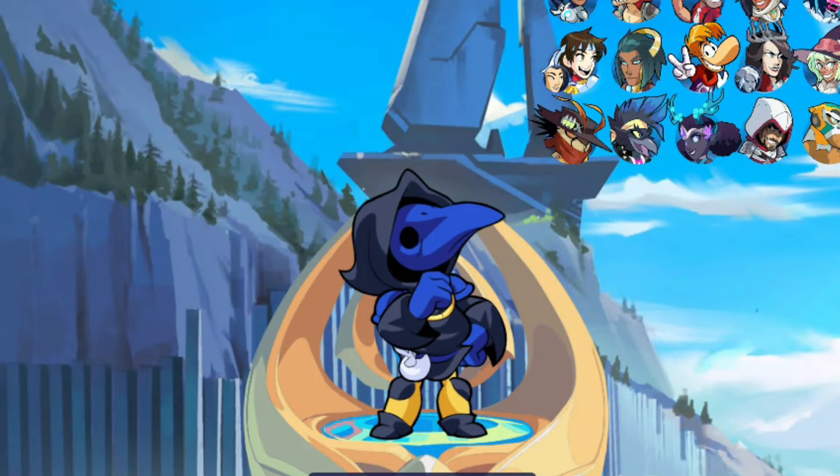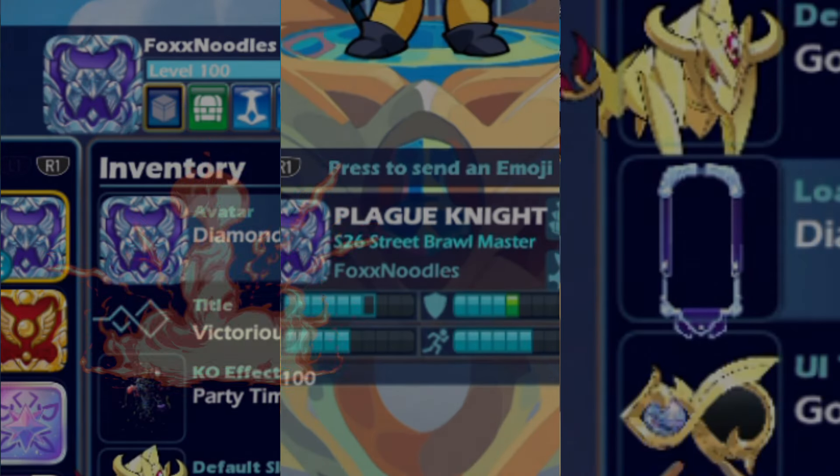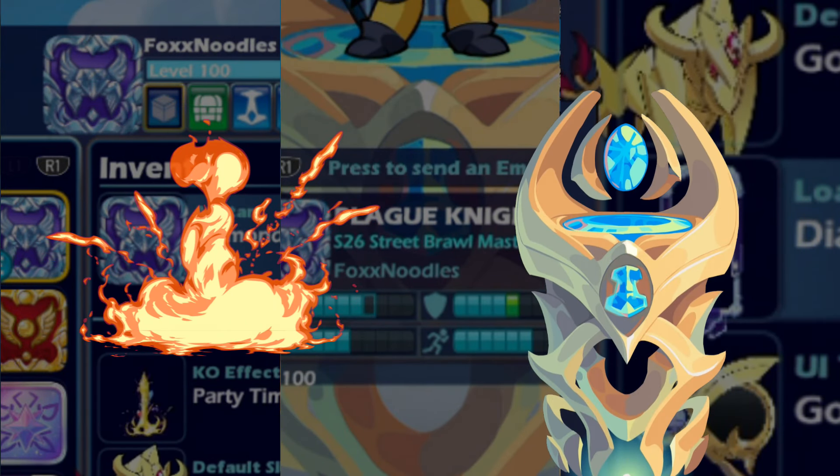As for the other cosmetic slots, we'll just fill them in with other earnable items, like the ranked avatar, diamond border, and this master title. And for the KO effect and podium, we'll just use the Ragnarok KO effect and the Gilded Deco podium, because they sort of match the theme we've got going on.